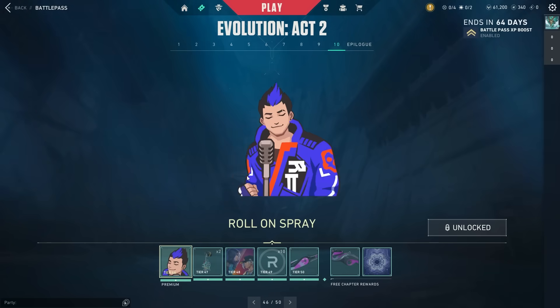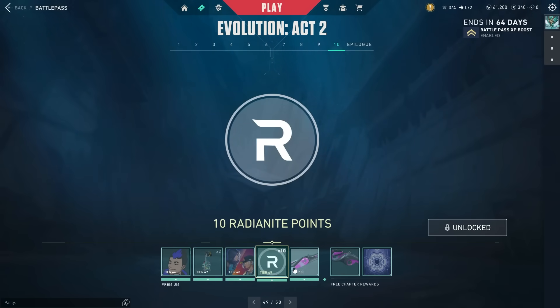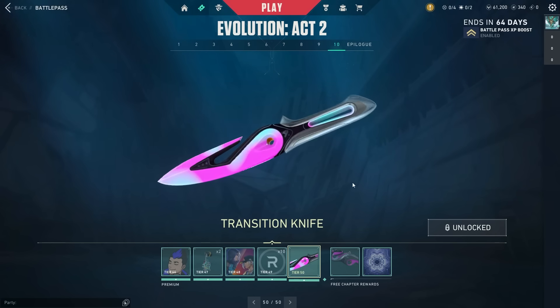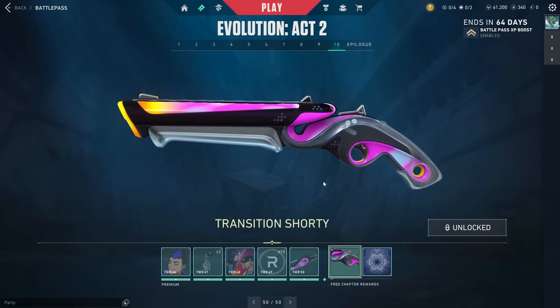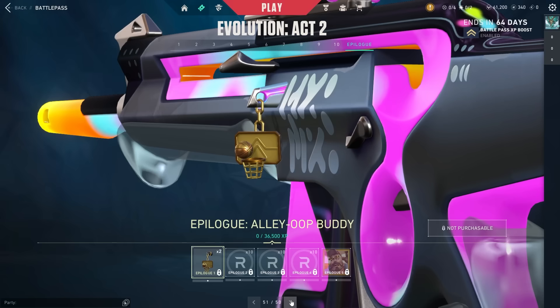We have the On the Low buddy, then the Roll On spray, the Ups and Downs gun buddy, and a Versus card for Jett showing two different worlds. The knife is next, and the free pistol skin is the Transition Shorty. Finally, and almost most importantly, there's a player card that's a teaser — the new duels mode is just over 60 days away when Episode 7 Act 3 comes out. Let me know what you think they'll be able to do based on this.